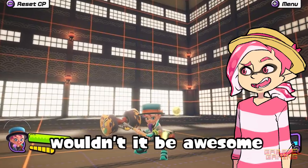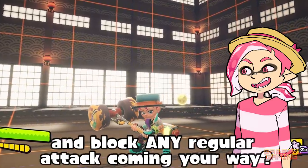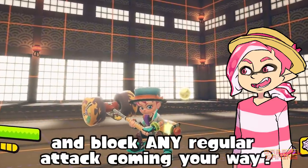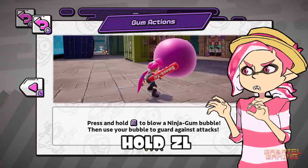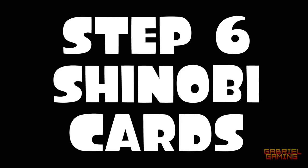Step five: gum guard. Wouldn't it be awesome if you could just hold the button and block any regular attack coming your way? You can — hold L. It's quite awesome.